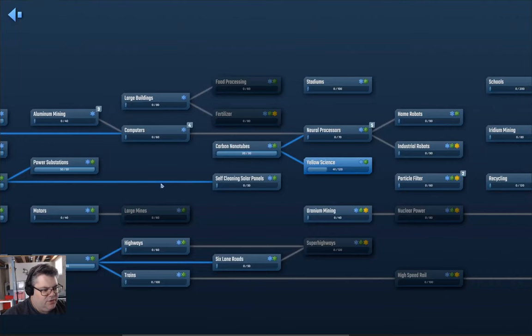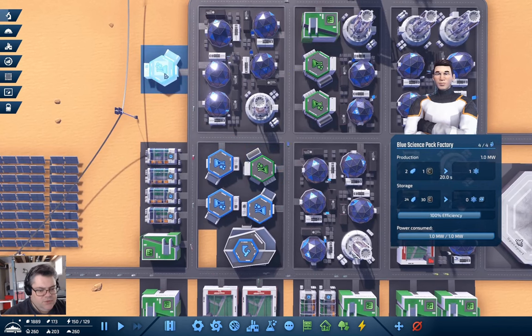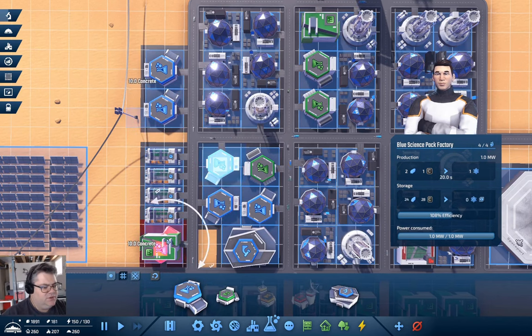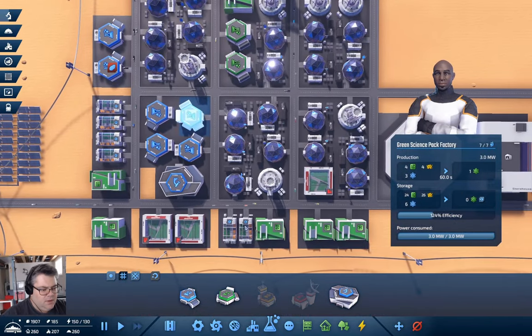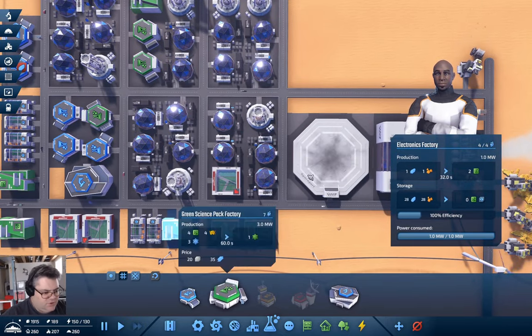How's our production over here? Yellow science needs green science. Our green science... blue science — I need more science for this to go faster. What if I put a blue science there? That needs carbon — that's going to be an issue. These need copper and... I think that's the electronics factory.